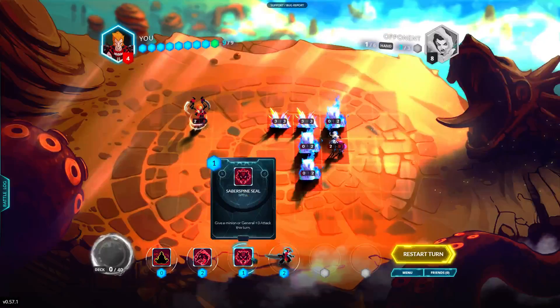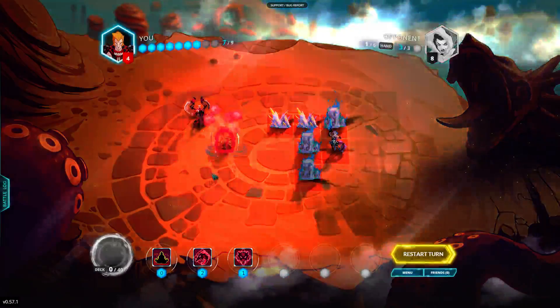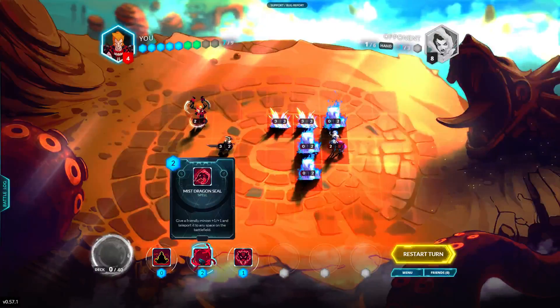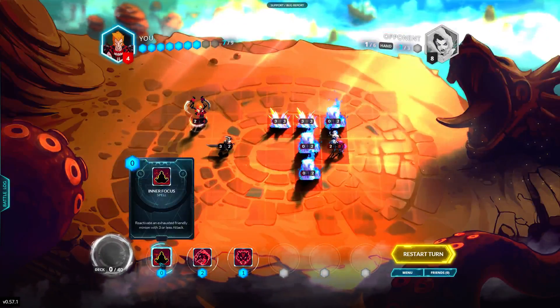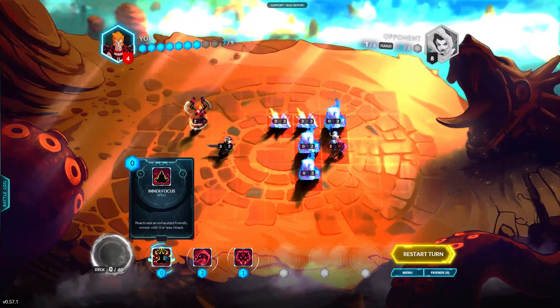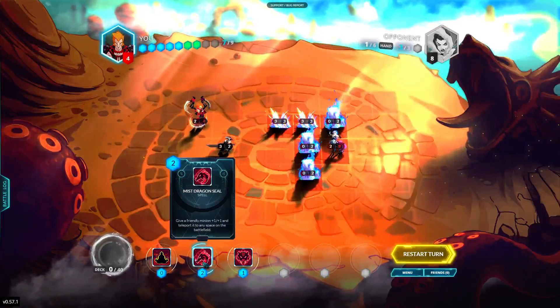The major thing about this is just doing it in the right order. You play your Kaido assassin — he's a 3-2. You need to teleport him, but if you teleport him he'll be a 4-3, and then you won't be able to activate him and make him not exhausted — which right now he's exhausted. So you have to go through and do that first, before you actually do the plus 1, plus 1 and teleport.